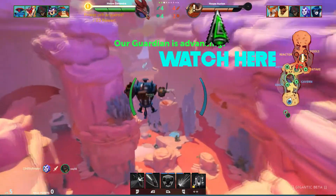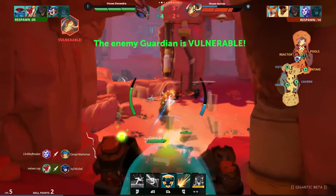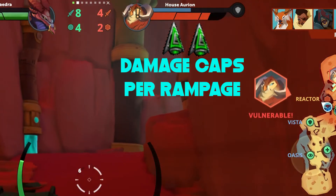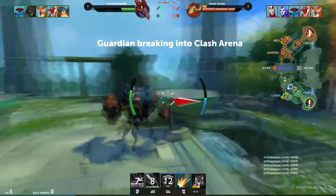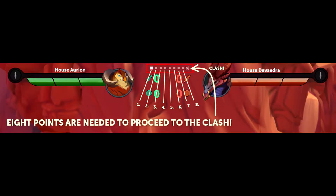During the rampage, the team whose Guardian is going to be attacked generates shields to protect their Guardian rather than energy. Once one Guardian is taken down by the other, it is then vulnerable to be hurt by its enemy team, giving you a window to inflict damage onto it up to a cap, scoring a wound on said Guardian. The game also focuses on an epic finale known as The Clash, where both Guardians rampage to a smaller area on the map and teams must coordinate to gain control over that smaller area. Clash is triggered based off the match reaching a total of 8 points generated by the Guardians rampaging and teams inflicting wounds upon the Guardians.